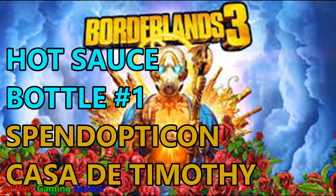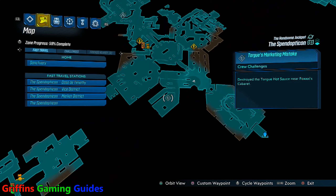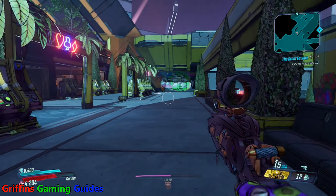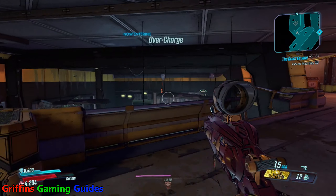Welcome back to Griffin's Gaming Guide. Today we're going after another Borderlands 3 trophy: Scovillain, where you need to destroy all of Mr. Torque's hot sauces. It's quite a simple one — you need to go around and destroy five different bottles of sauce. To do so you need to have Moxxi's Heist and the Handsome Jackpot DLC, which you can buy individually from your respective stores or get as part of your season pass.